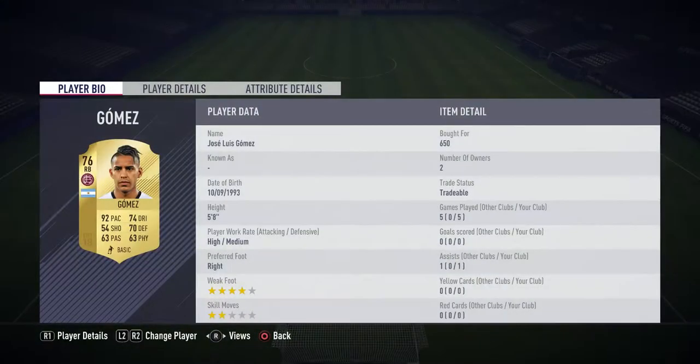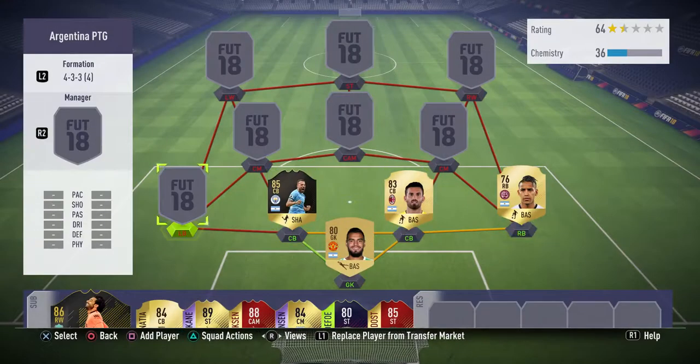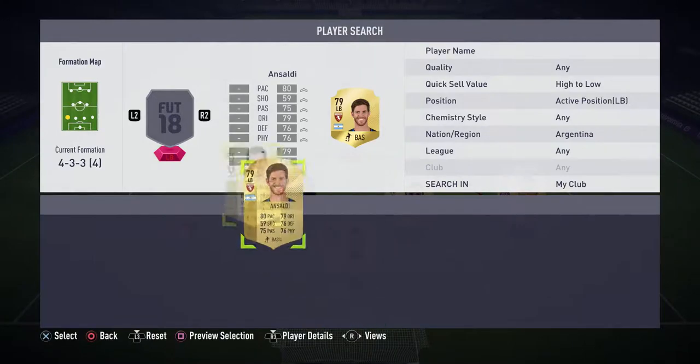Moving on to the right back position, we have gone with a player by the name of Gomez. This guy has 92 pace - that's all you need. 92 pace, high attack and work rate, 650 coins. He's cheap, he's sick, he's quick. He's also got four-star weak foot so he can cut in and cross on both feet, which is amazing.